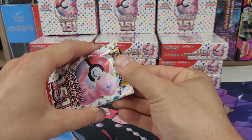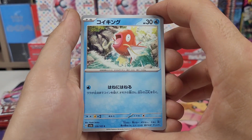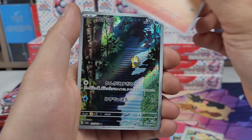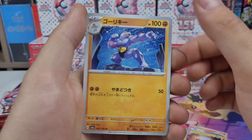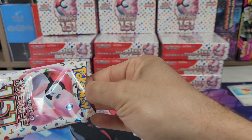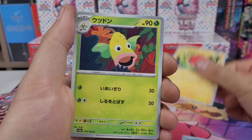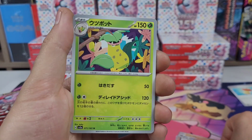After five boxes I'm already starting to double up on some of the art rares and obviously doubling up on the EX cards. I just hope we don't double up on our SR. There are other art rares I'd really like to pull, like Mewtwo, Poliwag, Voltorb, Victory, Psyduck trio, Kabutops — I still don't know who that Victory card is.